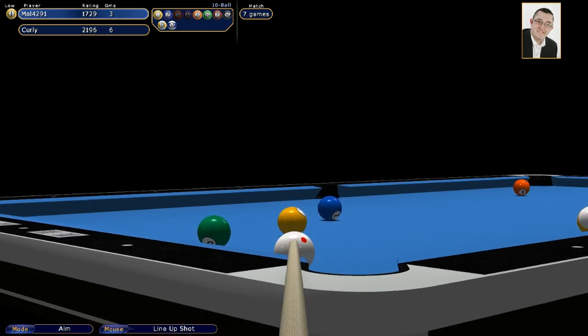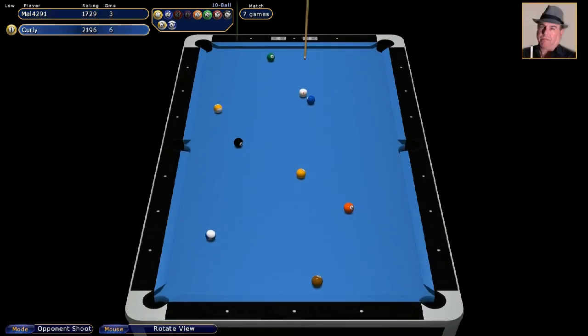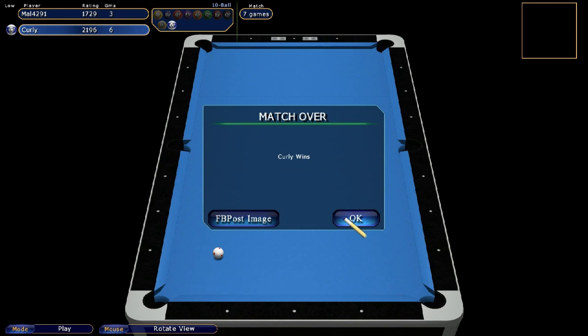That doesn't go, so I need to try and snooker behind the two ball. That's a good shot — oh no. Wow. Too good. Sometimes you've just got to hold your hat off to your opponent and say 'too good, sir.' This game certainly has, I'm afraid. Not much I can do here. So I lost 7-3. Didn't play very well, but Curly played really well. Thanks for watching and I'll see you on the next video.